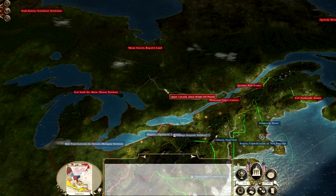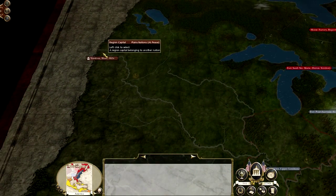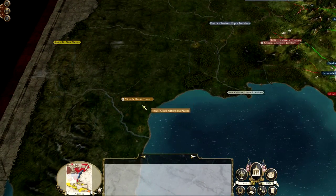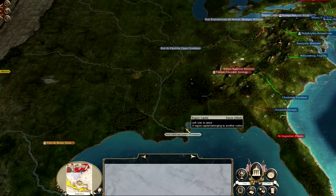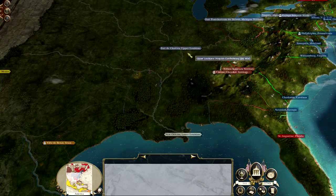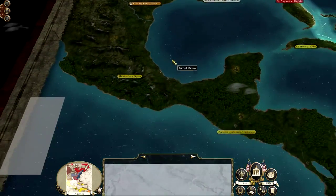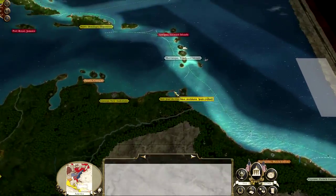We've still got the British in the north with Moose Factory and York Factory. The Plains nations are actually allied with the French, and so are we, so we can't take that. But we're probably going to be able to take Texas — Villa d'Orbexa, I think that's how you say it. Obviously lower Louisiana and upper Louisiana — we're going to be able to take upper, but not lower. And Spain, who is also my ally, holds most of Central and South America.